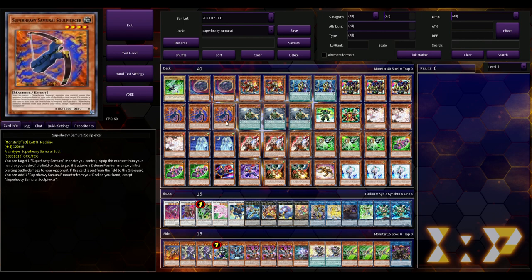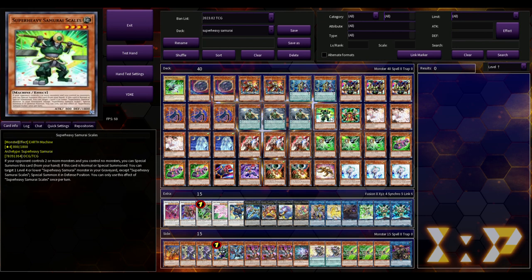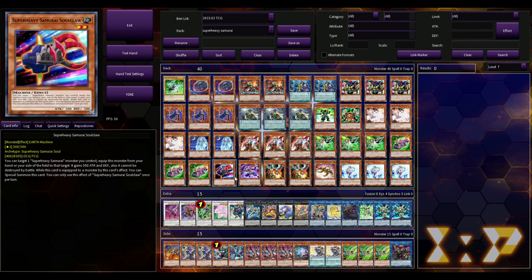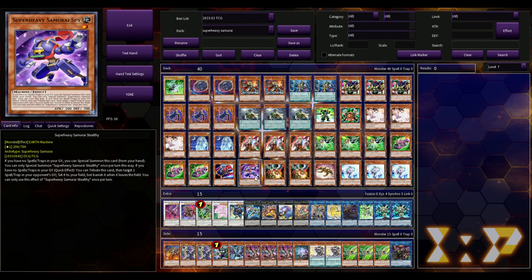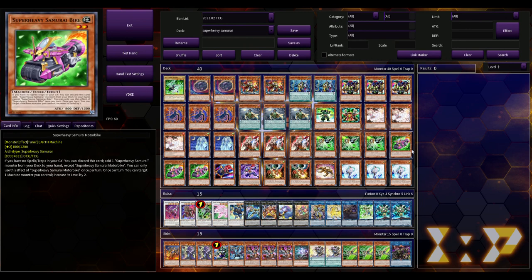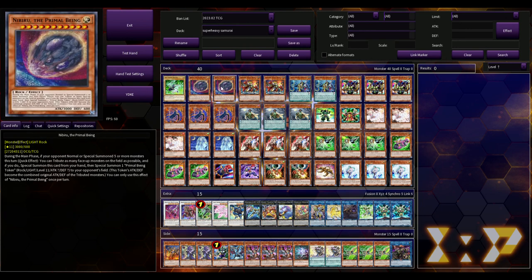Keep in mind these Super Heavy Samurai monsters are from a long time ago, so a lot of them aren't once per turn — specifically Soul Piercer and cards like that. This particular build plays both Soul Claw and Stealthy, which are basically just extenders. Not a lot of builds play these two, but the deck does have access to them. It's also playing Nibiru because everyone has to play Nibiru.